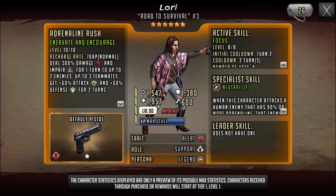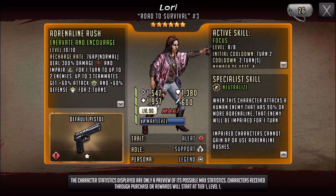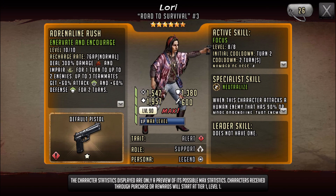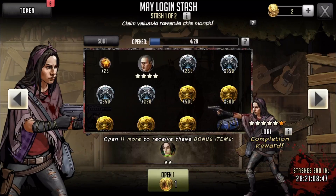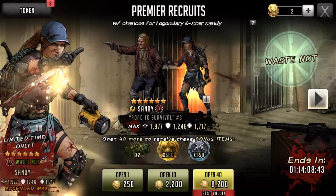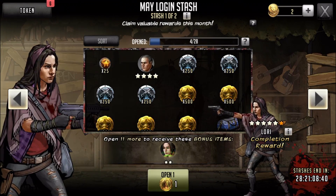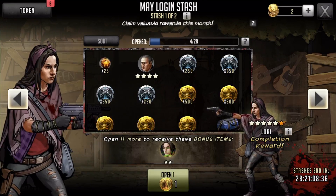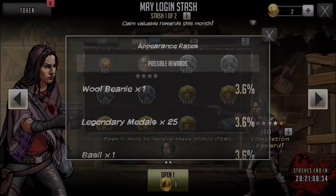For her build, I'd go defense all the way — even for offense. If you put her behind a Mirabelle lead you don't really need to add to attack, and behind an Erica lead you're not as worried about attack either. So I'd go 35 defense, huge AP bonus, and a stun gun. Neutralize is good as well. Her active skill is okay but nothing too great. In general, not a bad character, definitely worth getting for free from the stash.